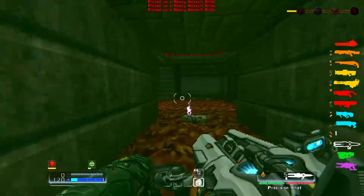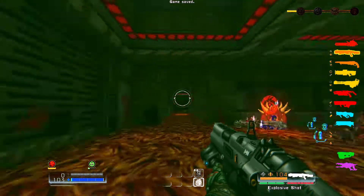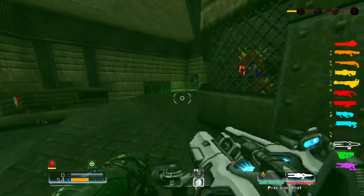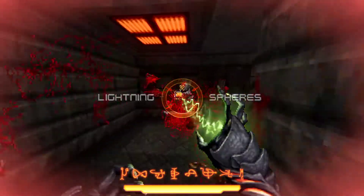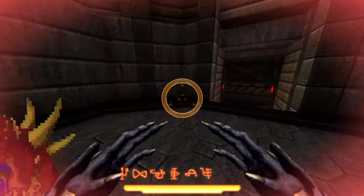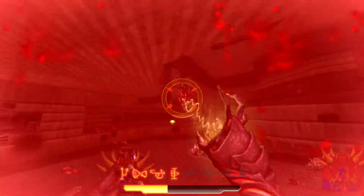A first-person shooter is probably one of the best places to show the difference between refresh rates. That's a rune! Actually, I'm going to check if there's a key somewhere over here, because I don't want to pick up the rune and then find the key and not be able to pick it up. You know what? I'm going to try. I'm just not going to save.